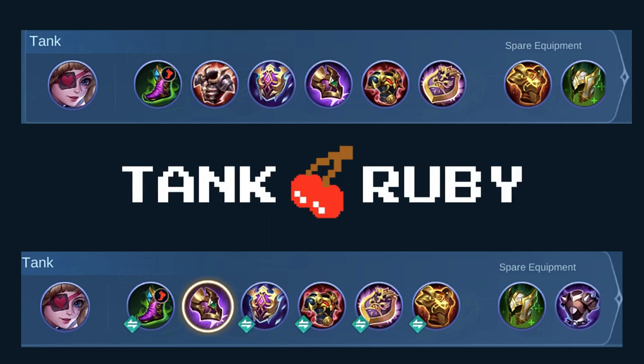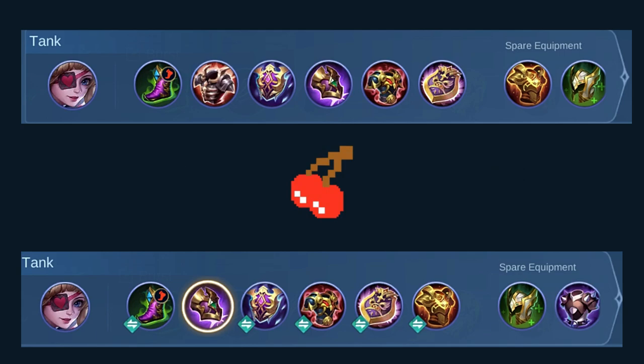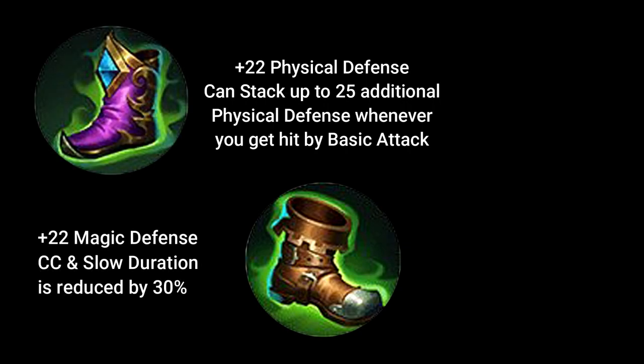Now let's talk about build. Tank Ruby should always build depending on the enemy lineup and team lineup. If your team doesn't have enough tough heroes, then you should build items that make Ruby tougher. For boots, I only have two choices: Warrior Boots and Tough Boots. I usually build Warrior Boots when there are no crowd control or mages in the enemy lineup, since it gives stackable physical defense. But my preferred boots for Ruby is Tough Boots, even when there are no mages, because Tough Boots lessens the crowd control duration I have to suffer.